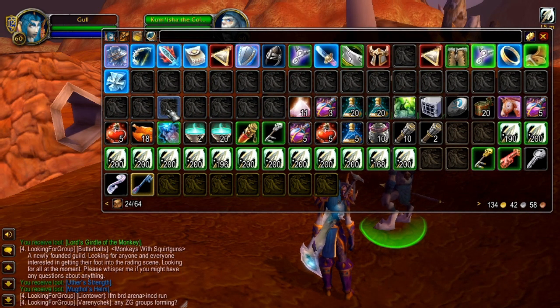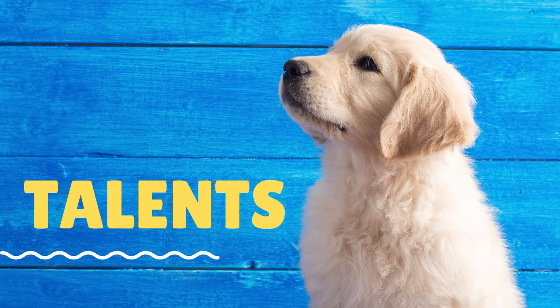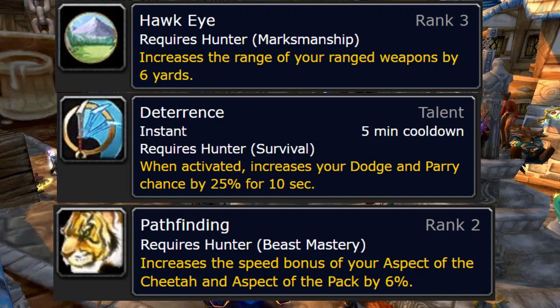What talents are you going to need? Honestly, you don't need any talents. However, there are three in particular that are relevant to a Taramis kite. The most useful one is Hawkeye, because if you don't have Hawkeye, then if you can attack Taramis, he can also hit you with his Soul Consumption ability — that's what knocks you out of Cheetah and messes everything up. So you want to be able to attack him without him attacking you. That six-yard safe zone means you can land an attack and he fails to hit you because you're too far away.